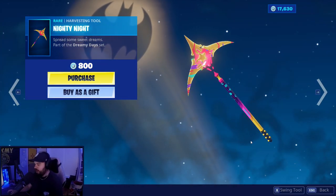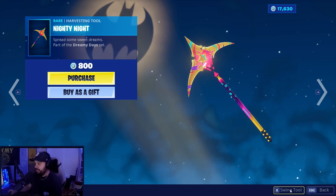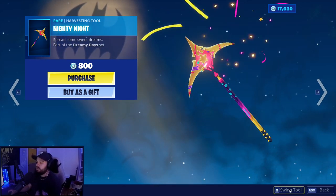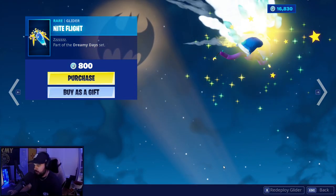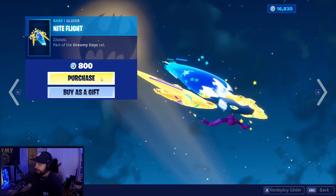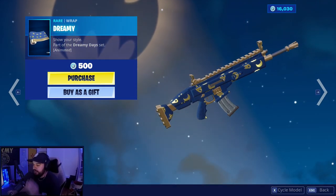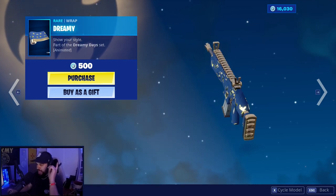The Nighty Night harvesting tool — what does it sound like? It's a really nice effect on impact. You know we're getting it. Also, there's a new weapon wrap called Dreamy — it's going to look really good with that one skin.